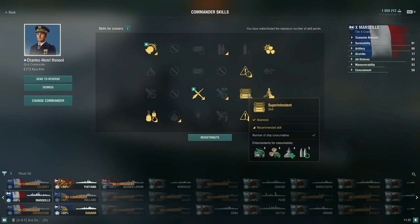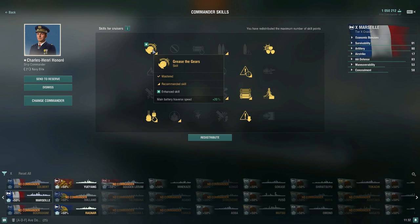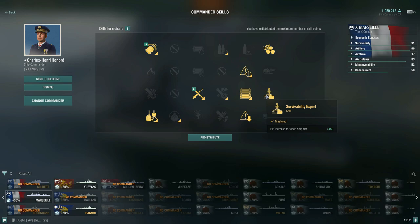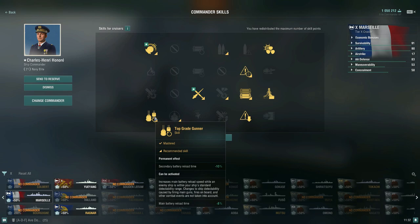At 13 points, pick up Superintendent for 4 charges of hydroacoustic search, engine boost, repair party, and 5 main battery reload boosters. At 14 points, take Grease the Gears for better main battery traverse to offset the upgrade penalty. With the remaining 7 points, first pick up Survivability Expert — +450 HP per ship tier — then with the last 4 points take Top Grade Gunner, which gives -10% secondary reload permanently and activates increased main battery reload when an enemy is within your detectability range.